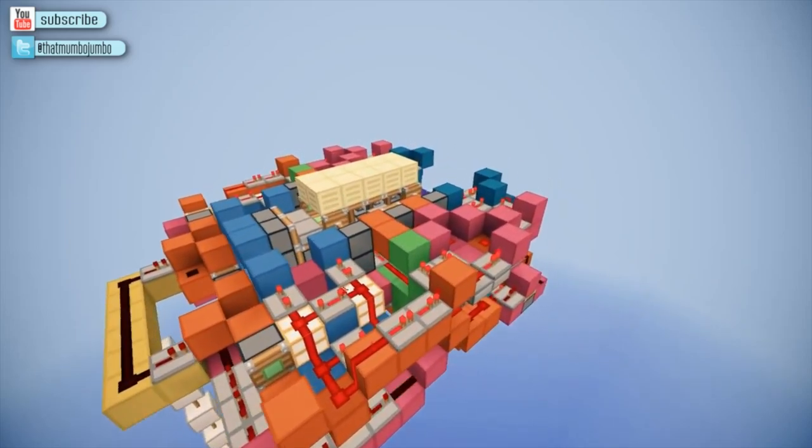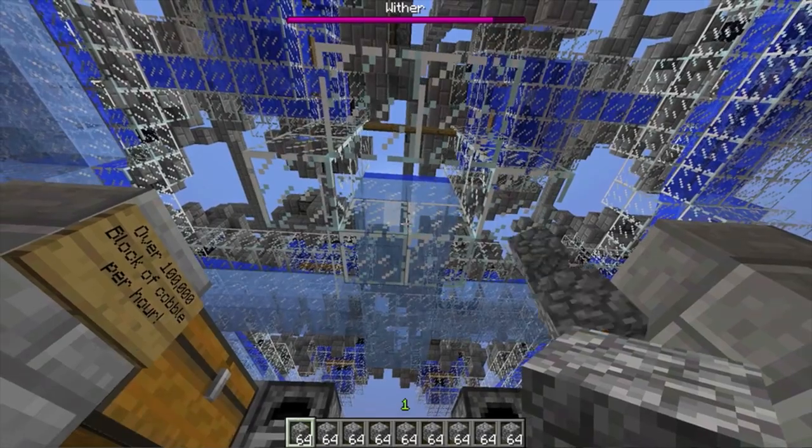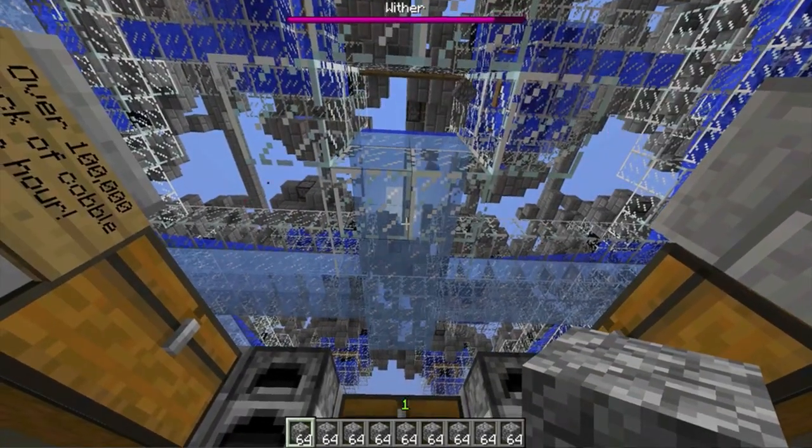I actually find it quite hard to believe, but I built this and it works. Today, I'm going to show you my printer. It generates over 100,000 blocks of cobblestone per hour.